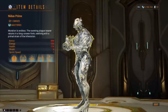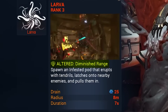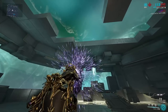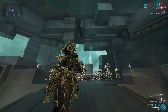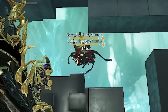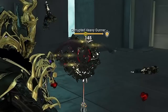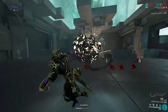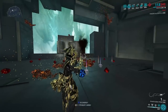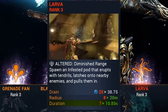Up next we have Larva from Nidus. Do note that Larva does have a range reduction when subsumed, to 8 meters at base. When casting, it will send out an infested projectile that on contact with any surface — or another tap of the ability key while in air — will become a mass of something, which immediately will grab all enemies within line of sight and force them into its confines. These enemies are completely immobilized and essentially fused together, while Larva will fade away if it has no enemies to continue holding, is cast with no enemies in range, or after a guaranteed disappearance based off your duration stat.